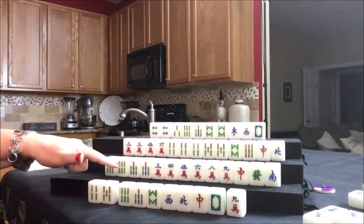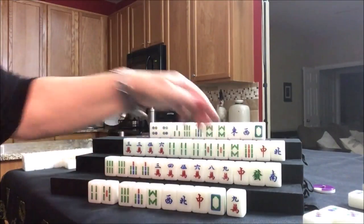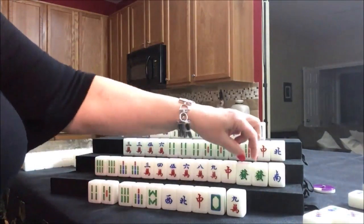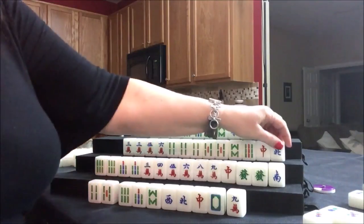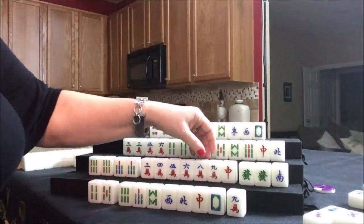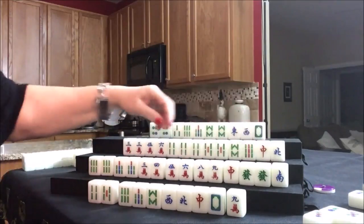Drawing for south — green dragon. That's a good tile; if we can get a pung, that's a fawn right there. Any pung of dragons is worth a fawn. We have potential chows — one, two, three, four blocks — all we need is a pair. Let's get rid of the bams and draw for west. South drew a green dragon. Do we pung? If we pung it, we'd be dedicated to either dots or all pung. I think I'll let it go this time and see what happens.